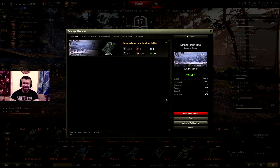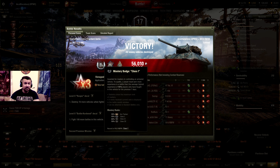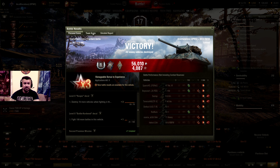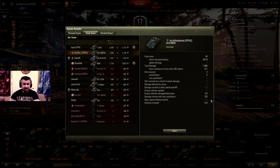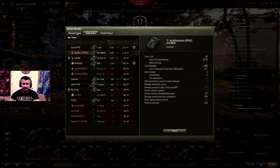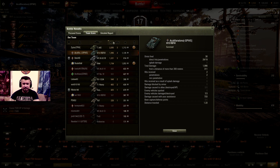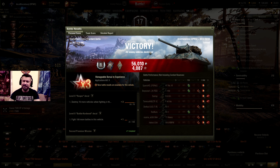Let's check the post-battle stats. I have a Master badge — Class 1, not Ace Tanker unfortunately. No blind damage or blind assist damage, so it's 2.7k combined damage roughly with a tier 5 tank destroyer — a really nice battle. Three kills, second by damage, second by experience, and I'm really happy we won this battle which from the beginning looked like a complete mess.